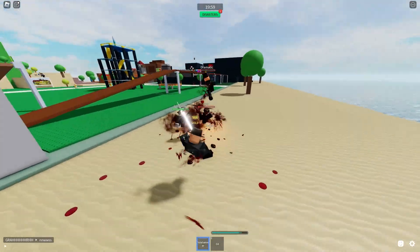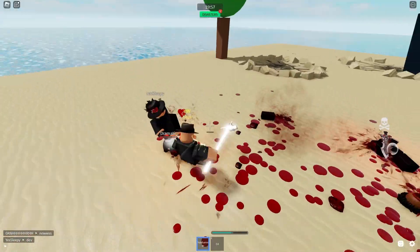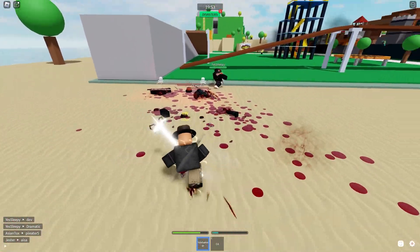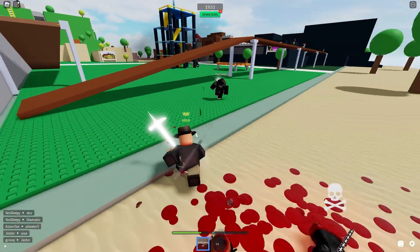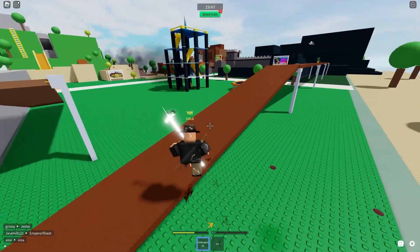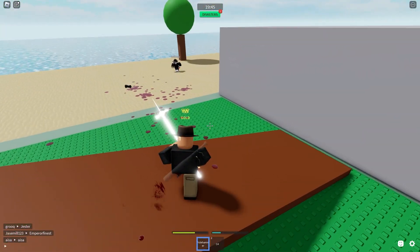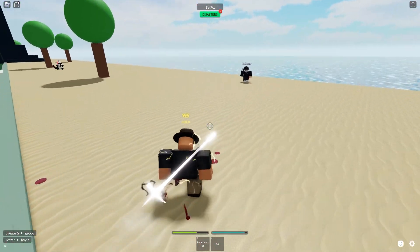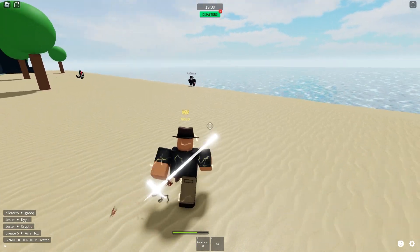The Vanguard kill effect turns enemies into a red fire on the ground, burning their corpse. As for 2x map votes — you know how when a new round starts in Combat Warriors you're voting for a map and you only have one vote? With Vanguard, your vote counts as 2 votes. The 2x XP just makes you earn XP twice as quickly, and the 2x daily reward doubles your daily reward.